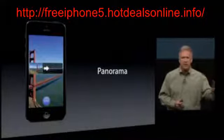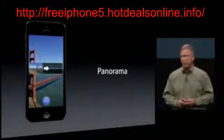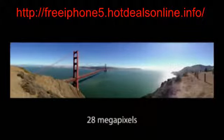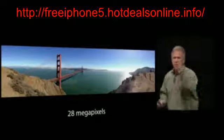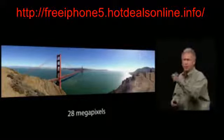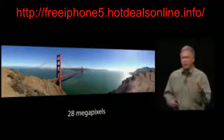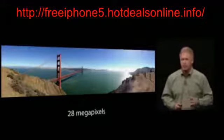You hold your phone vertical to get the maximum area, and then you just sweep your scene. The software tells you what pace to sweep it to get the perfect image. You get remarkably beautiful photographs — incredible panoramas. This image is 28 megapixels in size, taken right on your iPhone 5 camera. Behind the scenes, in real time, while you're panning, it's taking slices of photos, finding the edges, stitching them together, creating seamless transitions between those photos for one beautiful panorama. It's even able to determine a non-linear path if you're not perfectly stable, align it, and remove some of the echo artifacts if people or objects are moving while you're panning. It is truly breakthrough software for panorama photos.